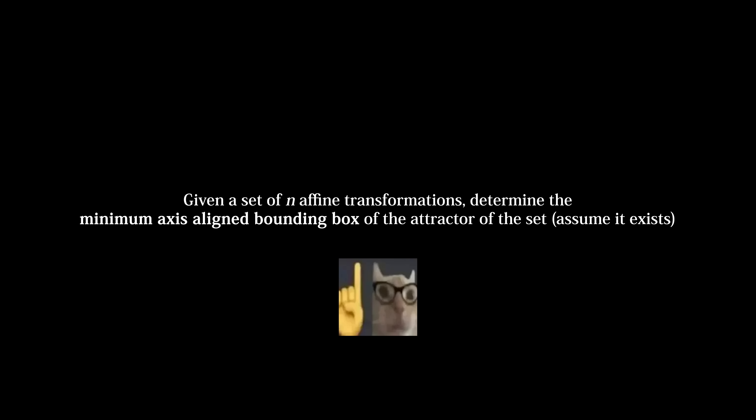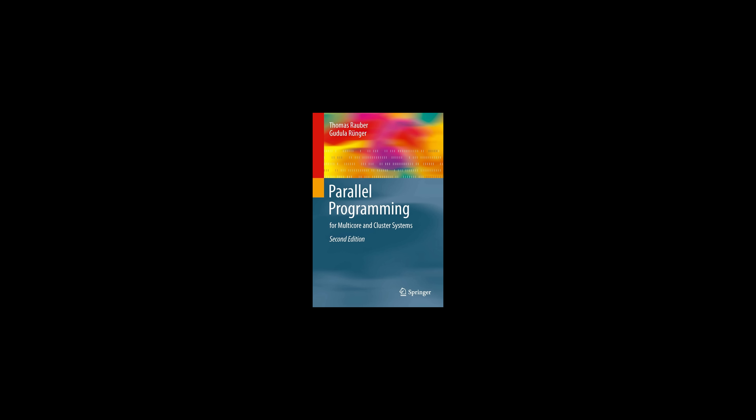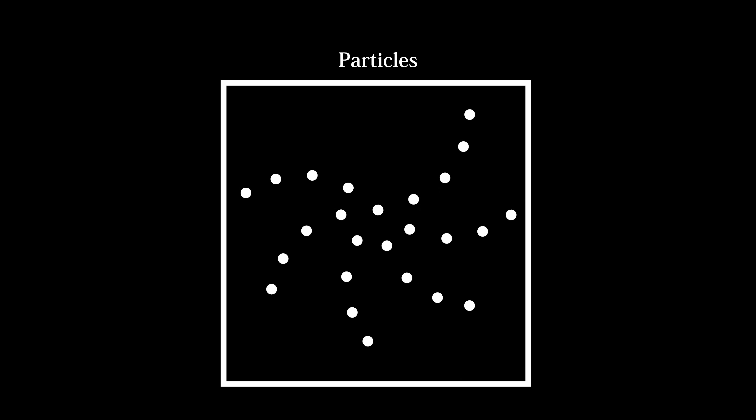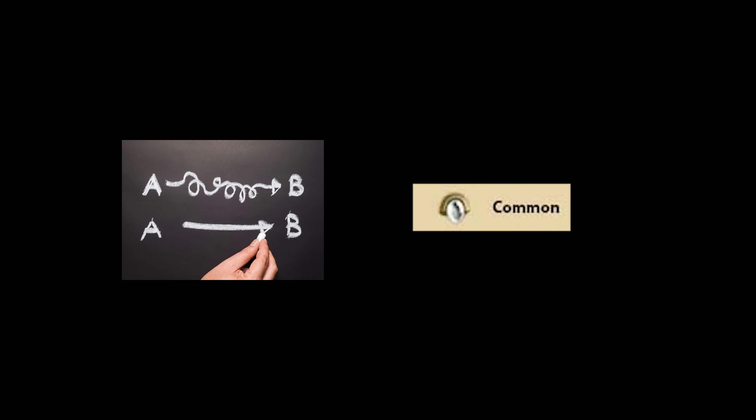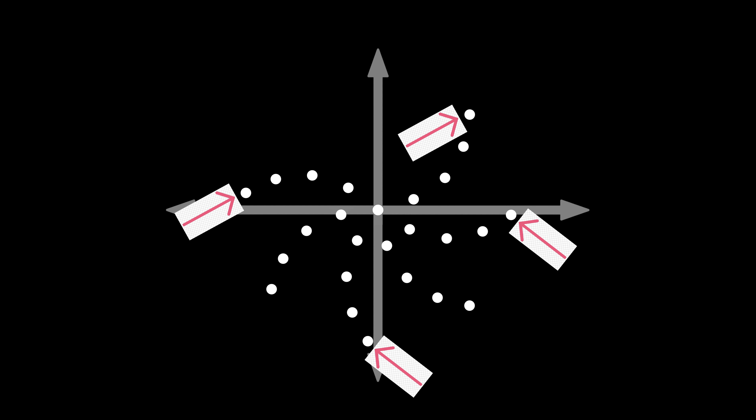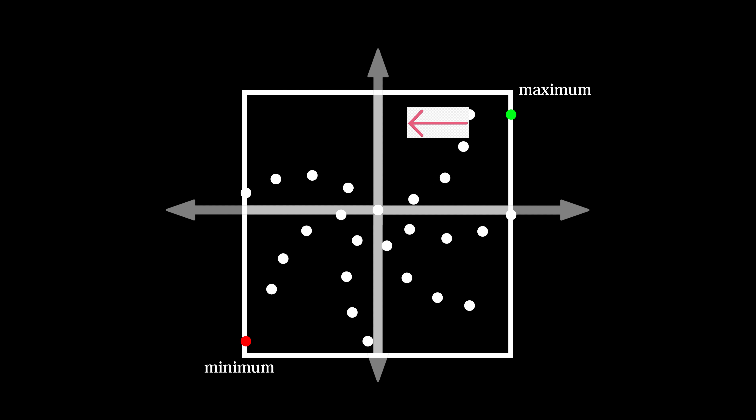For my math nerds in the audience, I have a very special problem for you. Given a set of N affine transformations, determine the minimum axis aligned bounding box of the attractor of the set. If you prove an analytical solution, I'll be very happy — but I spent most of this month determining that a solution does not exist, so instead I'll be teaching you all about graduate level parallel programming algorithms. The simplest, most common method for finding a bounding box is determining the minimum and maximum values on each axis. This will guarantee a box that contains all of the particles. Given our array of particle positions, we just need to search it and find the minimum and maximum positions.